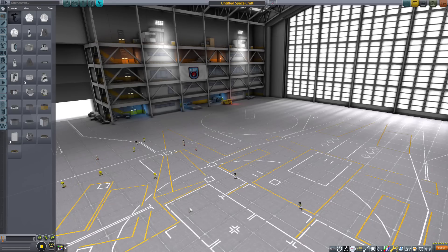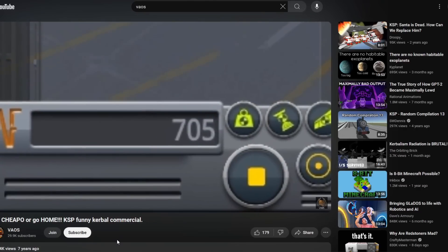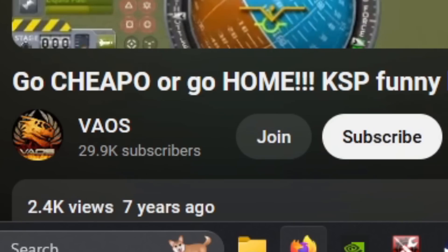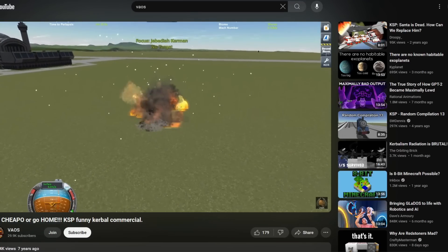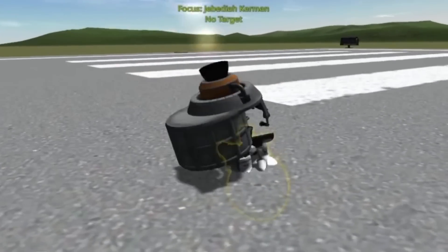Hello everyone and welcome back to another KSP video. This time it's a little different — we're not doing career mode. I actually wanted to revisit an old craft that was supposedly only 705 Kerbal Bucks. It was a flying craft, an airplane. I realize you could probably build something even cheaper — all you need is a fuel tank, an engine, and a seat. But I wanted to make it an airplane so I could turn the engine off and glide, saving fuel instead of always burning it like a jetpack.